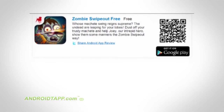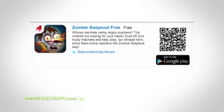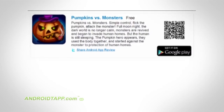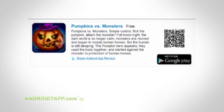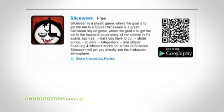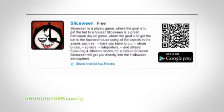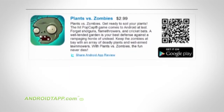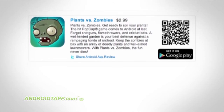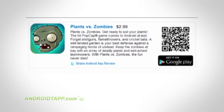Zombie Swipeout — think of it like Fruit Ninja, but your job is to slice those zombies. Pumpkins vs. Monsters is an extremely addictive puzzle action game. Slice Wing — think of it like a physics puzzler similar to Angry Birds, but your job is to get the bat to the house. Plants vs. Zombies — those plants have a really bad thing against those zombies trying to get to the house, and it's your job to stop them.